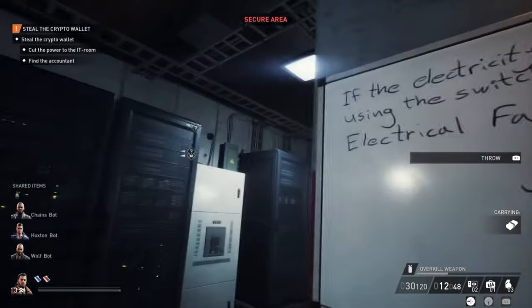For the vault code, use one of the codes we found in the accountant's office. You can see on the keypad which numbers are pressed a lot, and based on that you can figure out which of the three is the correct one. From this point on, it's very easy — just take all the cash out of the vault, bring it to the drop-off location, and you're pretty much done.